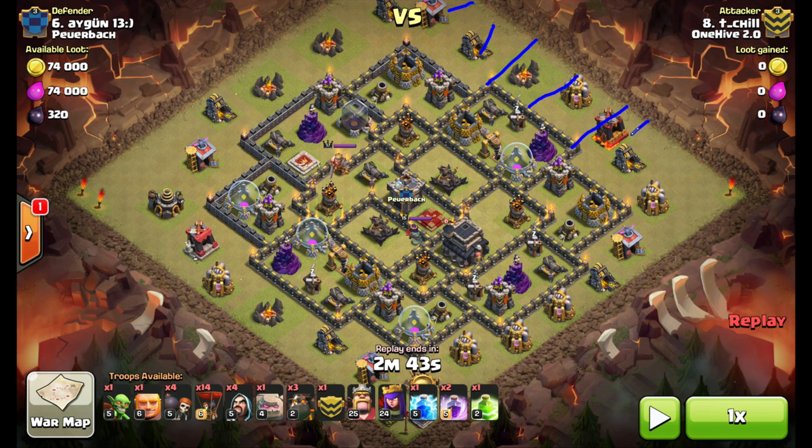Wizards on these trash buildings out here to create his funnel. Then King and Queen go down right about there, start taking out all these point defenses. Jump Spell to get to the enemy Archer Queen, and his goal is to take out these two air defenses. You'll see as the Queen gets in here and does a ton of work — has to go through all these high hit point buildings, and then finally ends up taking out this air defense over here.